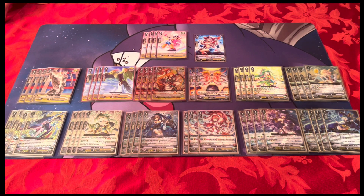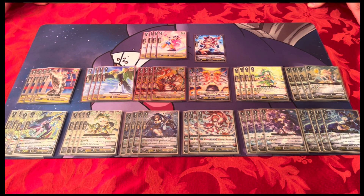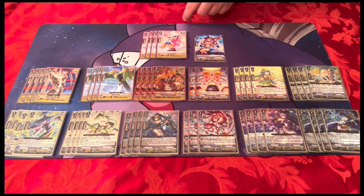Getting a protect marker when riding into grade two is so key — you can use it or save it. Since you don't run the heal guardians, you can use that protect marker to guard against your opponent's vanguard if you want, giving you bulkier shield later in the game. We're on protect numbers here, not force numbers, so that flexibility is really nice.